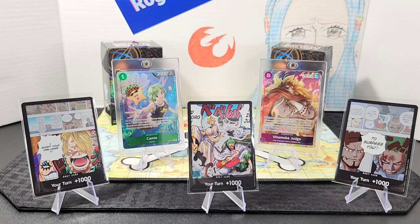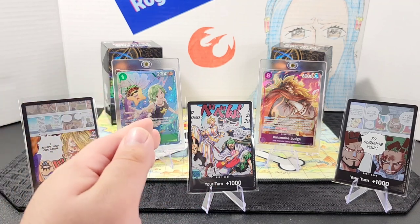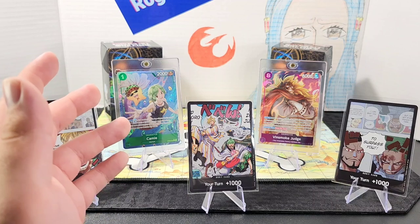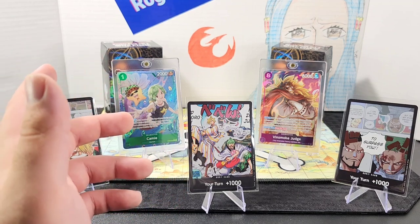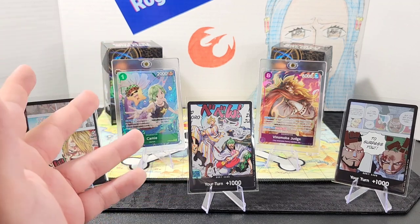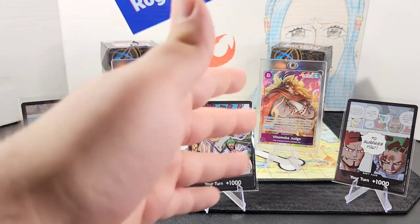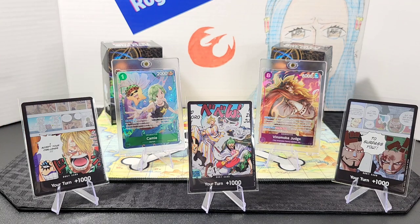As far as pull rates go, I'd say the odds are pretty even either way, but I'm leaning toward the double packs. My brother bought a double pack alongside me and pulled the alternate Hiyori card we also got in the booster box, so my theory is that you're probably guaranteed a super rare or better with the double packs. Let me know your pull rates in the comments. Either way, I recommend both the blister packs and double packs — grab whatever you can find, since this is one of the more popular sets in the English version right now.